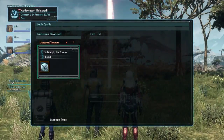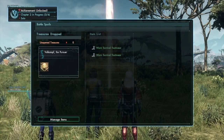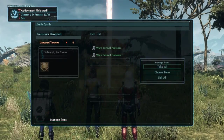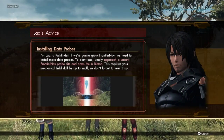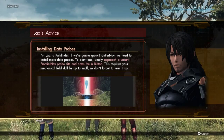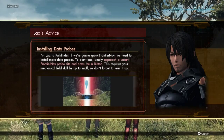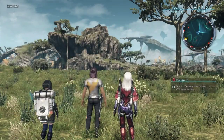Time to fall back. Everyone talked at once. Worn survival footwear — I don't know why that freaky bug thing had that. Lau's advice. Who the heck is Lau? I'm Lau, a Pathfinder. If we're going to grow FrontierNav, we need to install more data probes. To plant one, simply approach a vacant FrontierNav probe site and press the A button. This requires your mechanical field skill to be up to snuff, so don't forget to level it up.